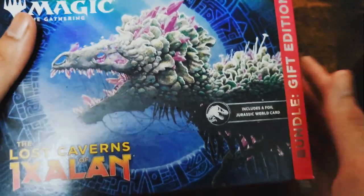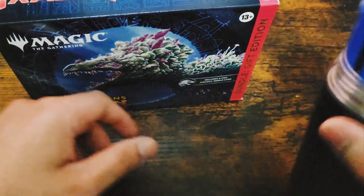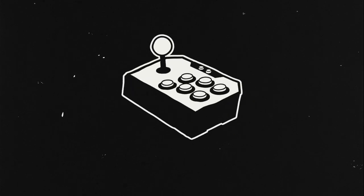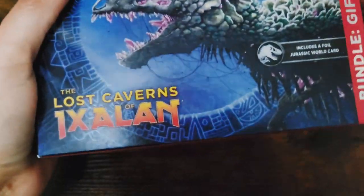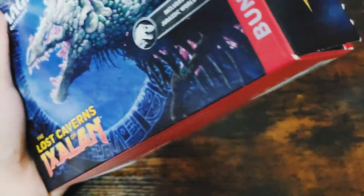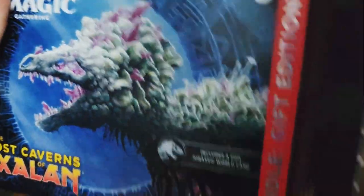Hello ladies and gents, today we have a good one. We have the Lost Caverns of Ixalan bundle gift edition, and we have a nice cold six-point crisp. Let's get it! If you saw the last time I bought an Ixalan bundle, we pulled out a mana crypt, and today I'm hoping to try our luck again. Who knows what we get — I'm hoping for another mana crypt.